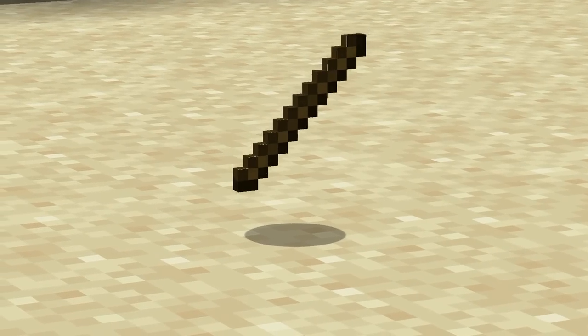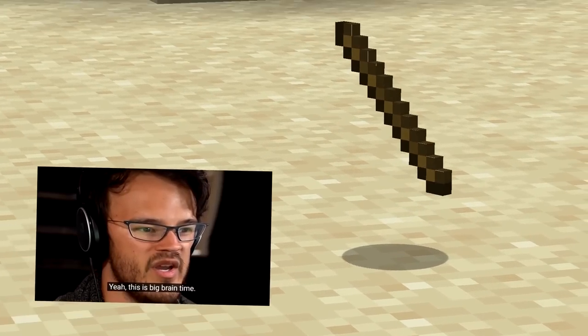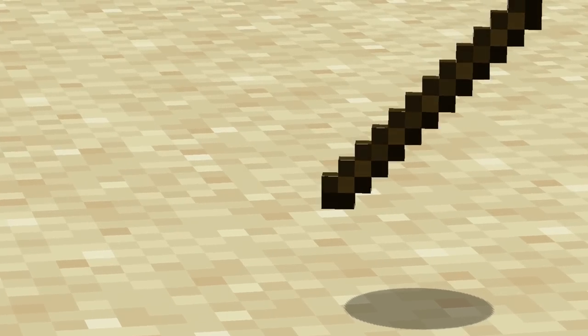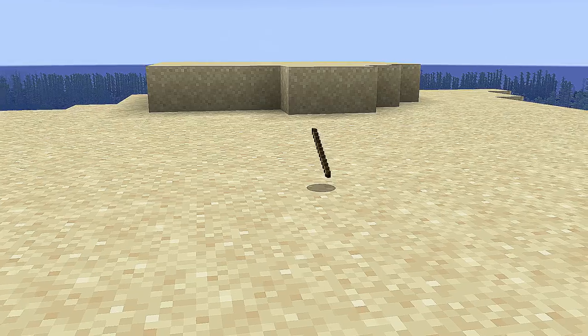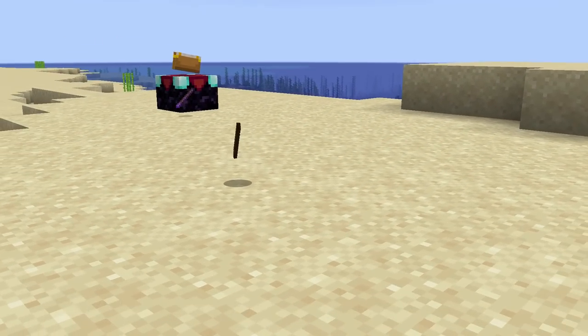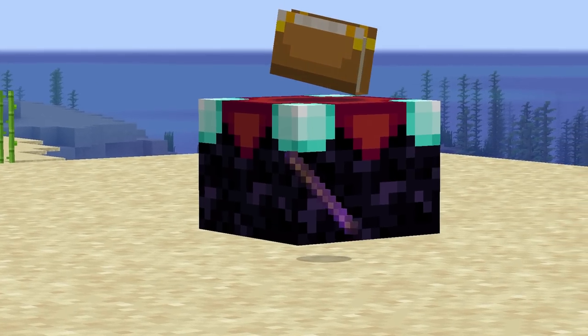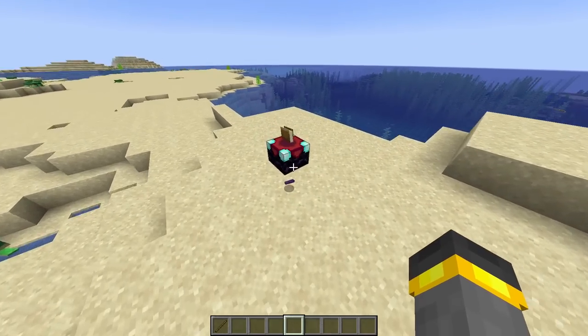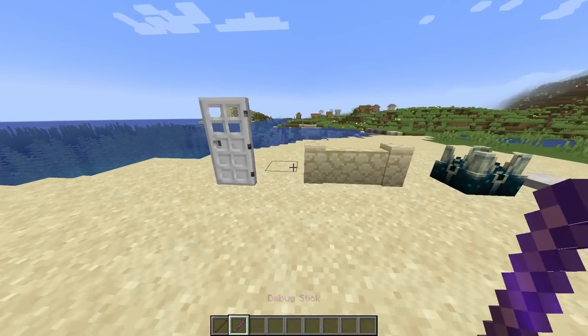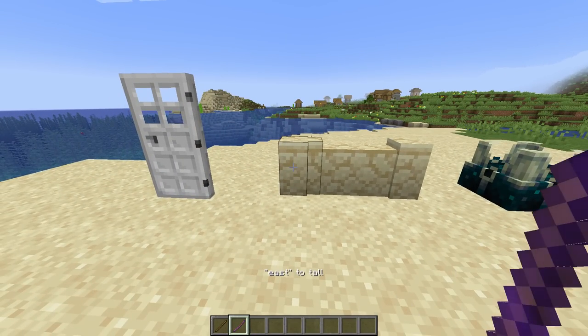We all know and love the stick. The stick is a very basic Minecraft item — we all know it and love it. But did you know about the enchanted stick? That's right — you take a stick in Minecraft, throw a couple enchantments on it, and it becomes the most powerful tool in the entire game.